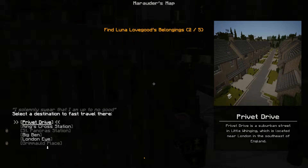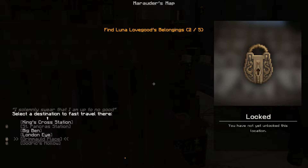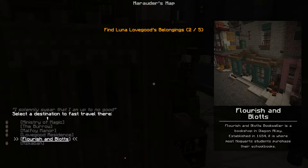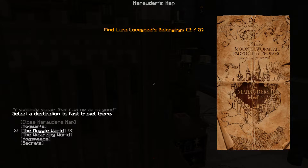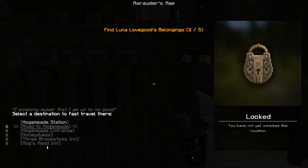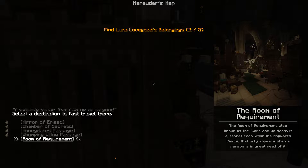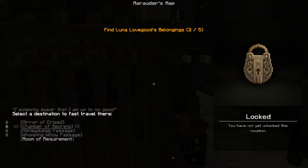Going back to the Marauder's Map, we can now go to all the places we've visited already. Apparently I never made it to Grimmauld Place. The Wizarding World - there's not many places. You can go to the Lovegood Residence. You can go to Azkaban, oh god. Hogsmeade - we've been to the station, so we could probably find the rest of Hogsmeade pretty easily. The secrets - we got one of them. Chamber of Secrets - I mean, we just go to one of the bathrooms. I say it like it'll be easy to find a bathroom in this place.